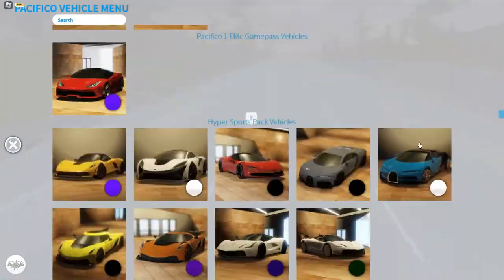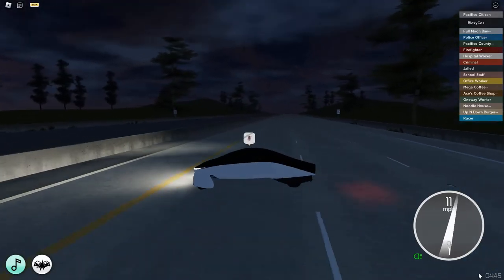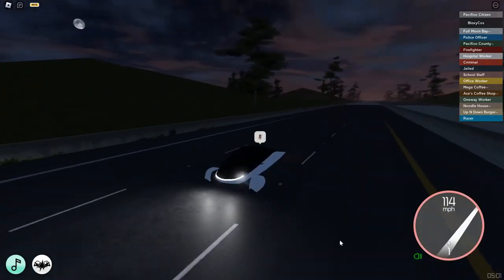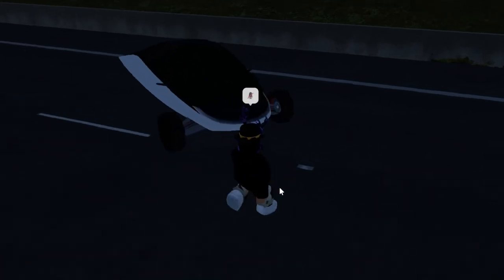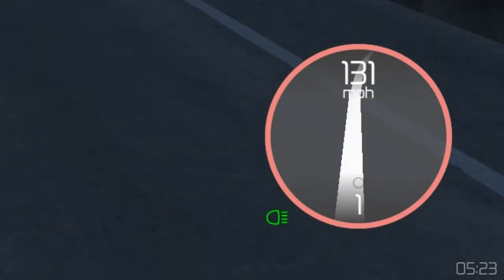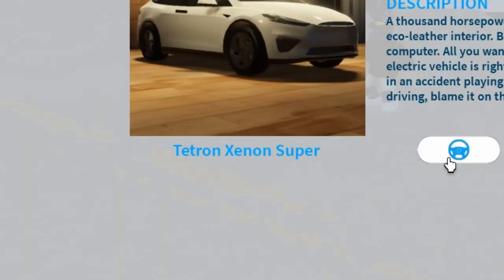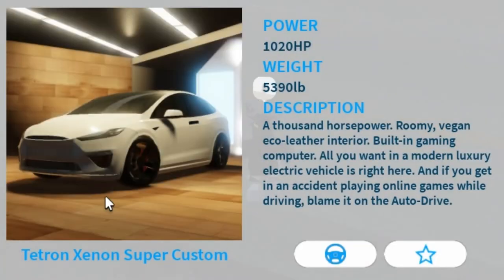We're finally done with the jeeps. We got this weird futuristic-looking car — 113 miles per hour. The next one is Sports All-Wheel Drive, and it is definitely faster at 131 miles per hour. Then we have a Tesla Super at 162 miles per hour — that's pretty fast.